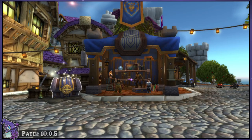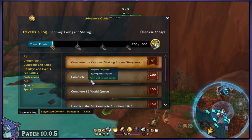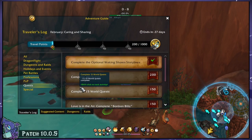If you're new to the Trading Post and want those goodies, let's look at what to do. There are two waves of Trader's Tender — the currency used here — with 1,000 total that you can earn each month. Unspent Tender will roll over into the next month as well. You will earn your first 500 Tender free just by logging in that month on an actively subbed account in good standing. The second 500 comes from a myriad of activities found in your Adventure Journal in the Traveler's Log tab.